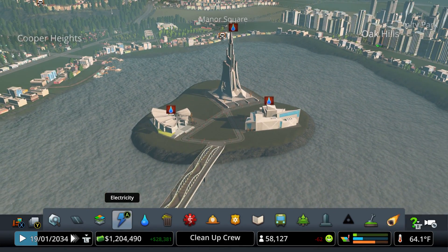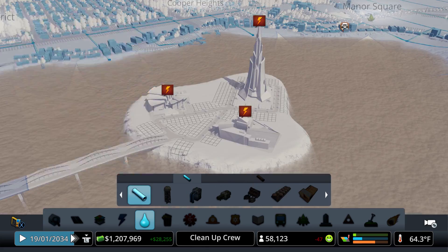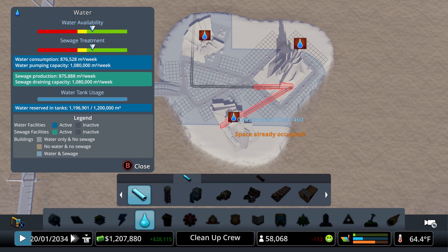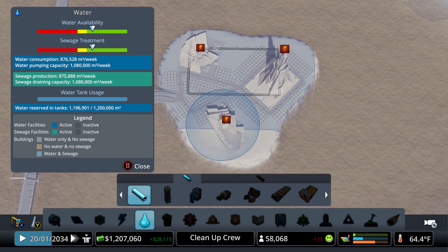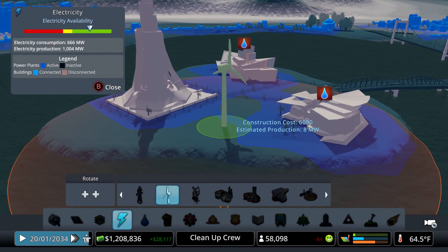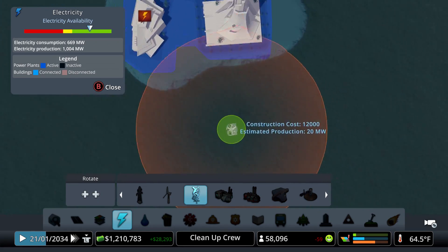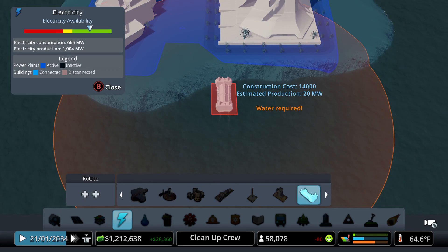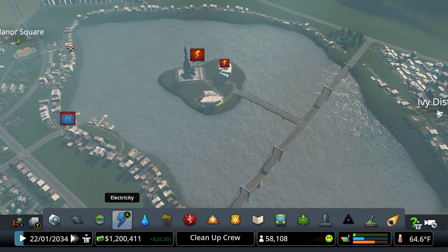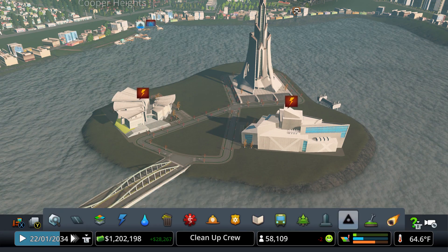The water has completely settled so we're good to go on that end. Now we have to connect the pipes — we can easily run this pipe from there to there, and that should be plenty. For power, I thought about placing one of these guys remotely on the island or going low profile. I think we're going to go low profile, which will provide power to these buildings over here. Now it's up to us to do some decorating.